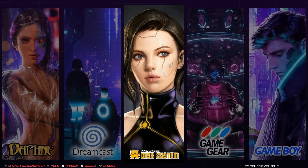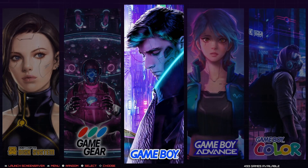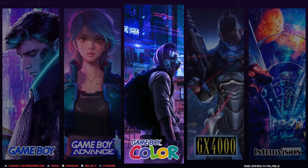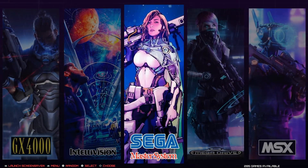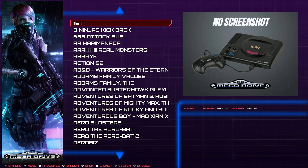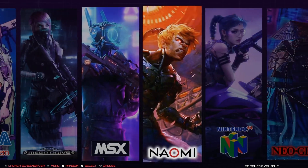Moving along: Family Disk System has 65, Game Gear 281, Game Boy 493 - complete full sets on all these older systems. Game Boy Color 588, GX 4021, Intellivision 127, Sega Master System 285. Sega Mega Drive is over 1,100 - and I'm guessing those include hacks, with a separate hacked folder as well. MSX has 636, Naomi has 62.